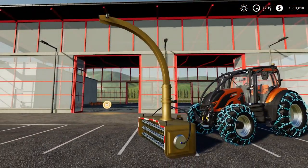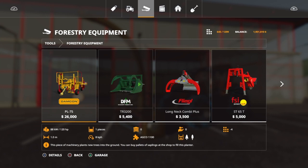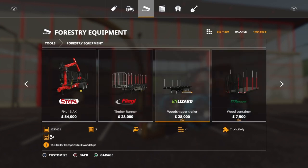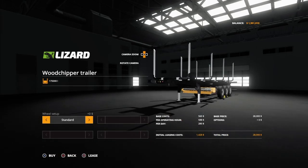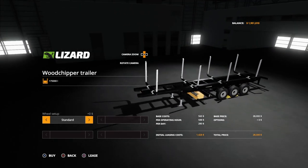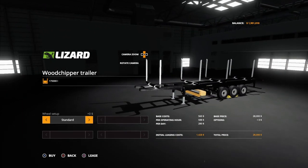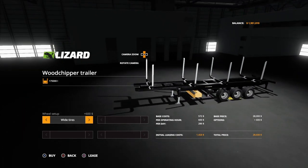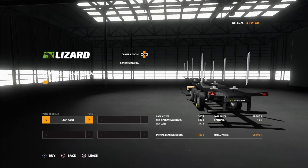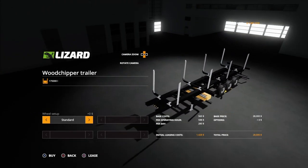I've gotten the question that when I'm showing mods, I need to show where they are. So first of all, we can start with the woodchip trailer. You will find this under forestry equipment and it is eight slots. This is by Curato Farms. As you can see, 175,000 liters. You can change the wheels from wide to standard. There is no trailer hitch on the back, so you cannot chain several of these.